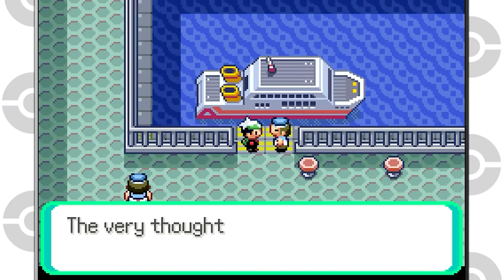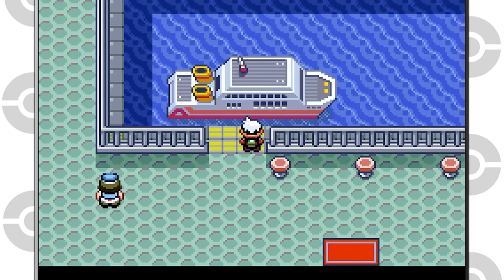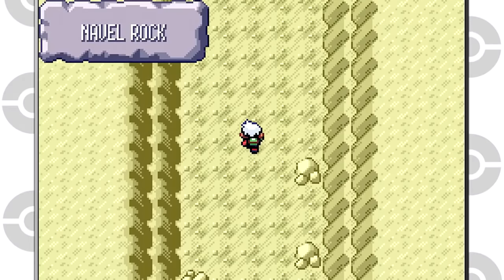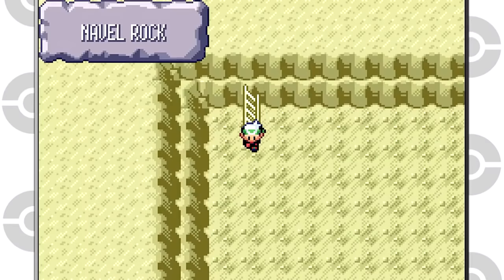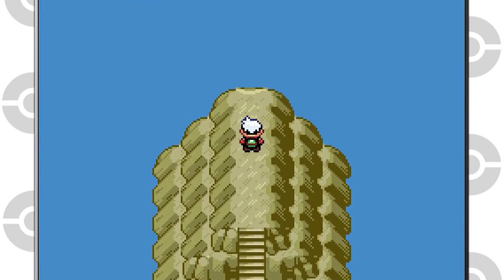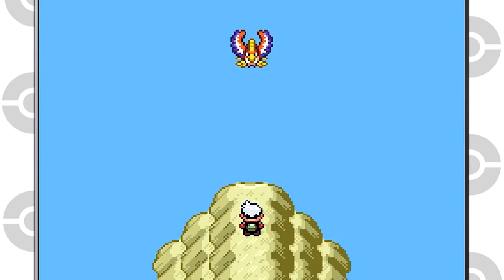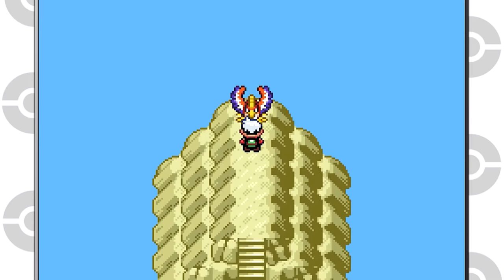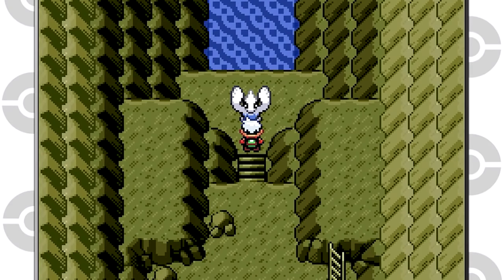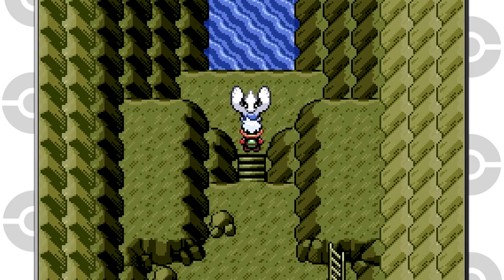Naval Rock is an island between 4 and 5 islands in the Sevii Islands, accessible in Pokemon FireRed, LeafGreen, and Pokemon Emerald. The legendary Pokemon Lugia and Ho-Oh roost on this island. The only way to gain access is by downloading the Mystic Ticket through the Mystery Gift option, then boarding the SS Tidal in Pokemon Emerald and sailing there. Lugia is at the bottom of the lowest floor while Ho-Oh dwells in the sky above the island. Note that Naval Rock does not appear on the PokeNav's map in Emerald.